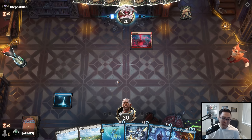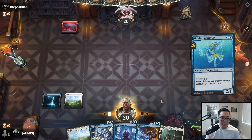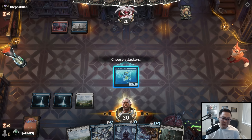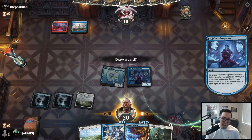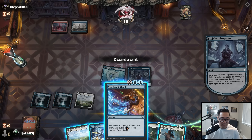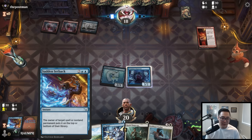Probably just running out Bubble Smuggler on turn two for curve reasons. I still want to run this out over the Inspector. In certain cases I'd have run out the Inspector first, but because I have Projector Inspector I want to deal more damage first. We'll discard Sudden Setback — I think this card probably is just not that good. It feels a little too slow. Keeping up four mana is just so much.